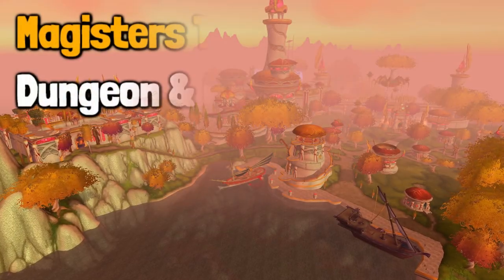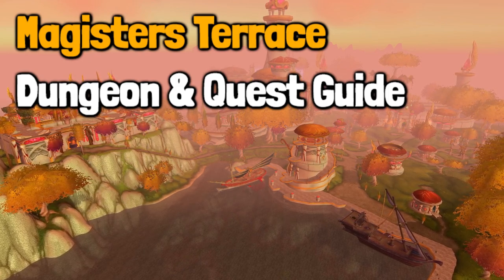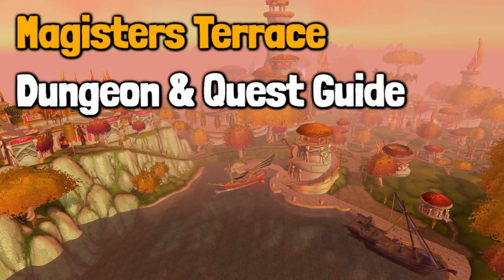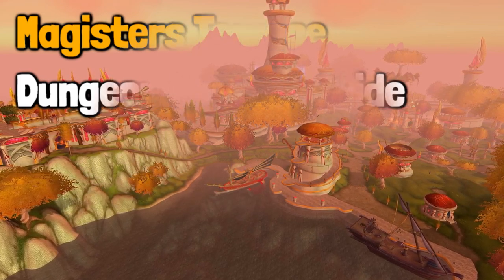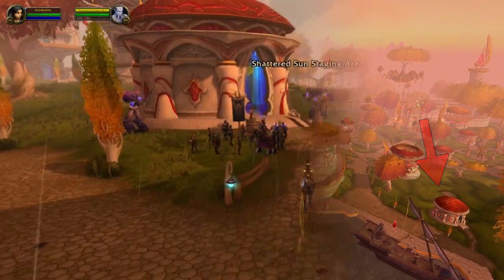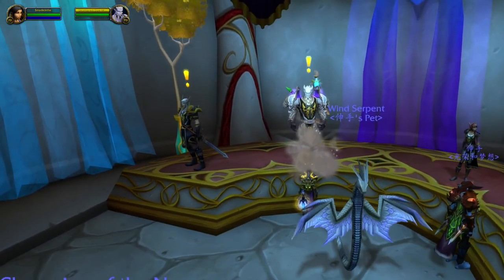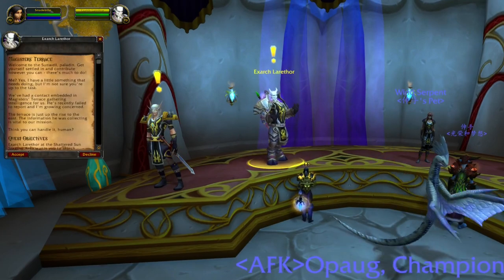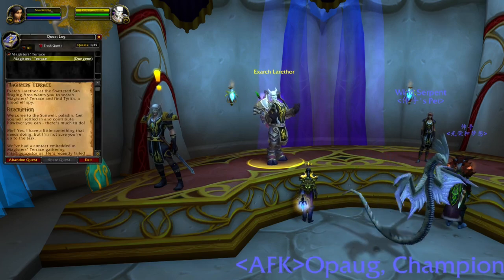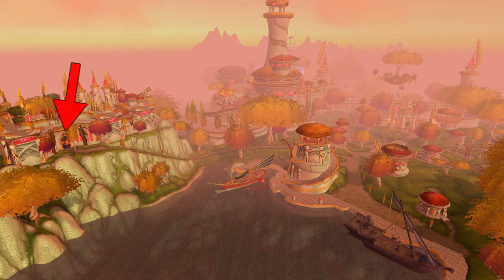Hello everyone and welcome to my Magistus the Race dungeon and quest guide. Before you head into this dungeon, there is one important thing to do: pick up the quest for the dungeon itself, because by completing this you will also unlock Heroic Mode. You pick up the dungeon quest at the building marked with the red arrow. In this building there will be a few different NPCs and what you are looking for is the Draenei male character. He will offer you a quest called Magistus the Race, which tells you to go into the dungeon and find a spy. Now it's time to assemble a 5-man group and head to the entrance.